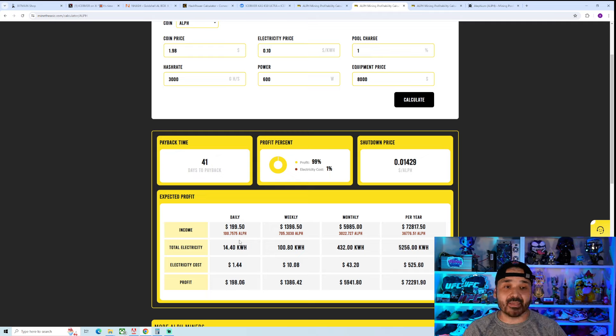Think about different aspects: hash rates, potential prices, efficiency numbers — factor in all these things. We've had the playbook with Kaspa; we'll take the lessons learned there and apply them here, because it's not one-to-one but there are a lot of lessons. Let me know what you guys are thinking in the comments. Do you think Ice River is going to undercut Bitmain? Do you think they'll release an AL1 or AL2? Please comment, like, and subscribe — I thank you for watching, and I am out.